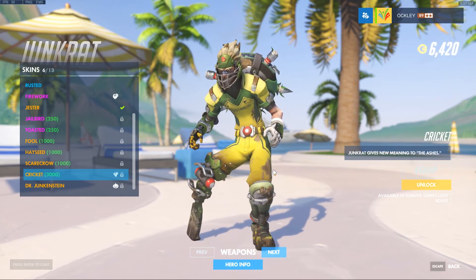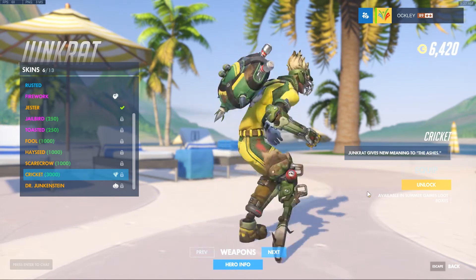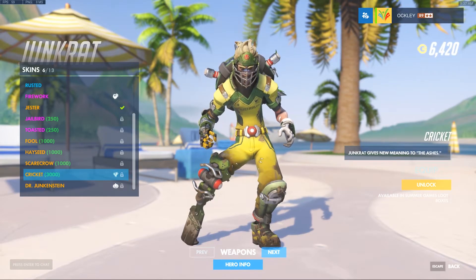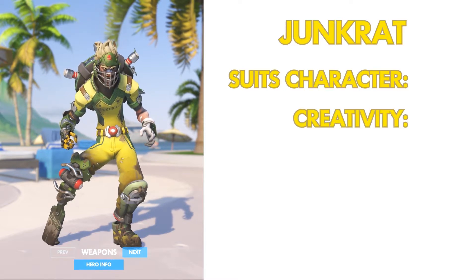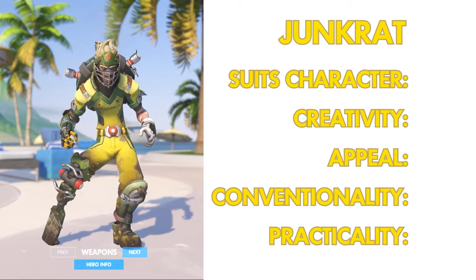Junkrat Cricket — very nice. He's got a little kangaroo stapled to his butt, I like that — very traditional Australian colors. My scoring system has five categories: first, does it suit the character; second, creativity; third, appeal — so aesthetically pleasing and all that; fourth, conventionality; and fifth, practicality.